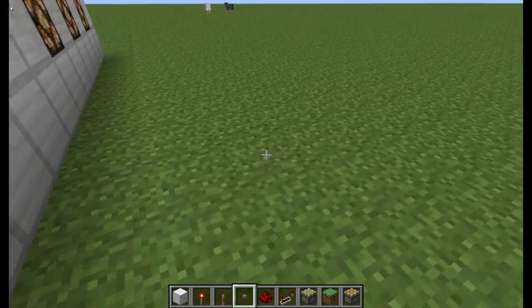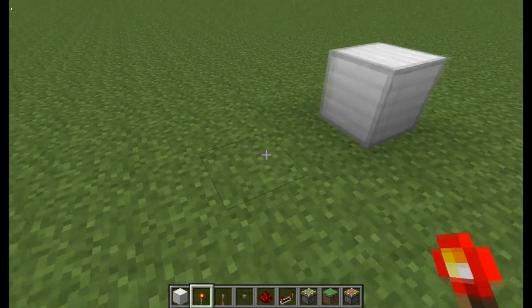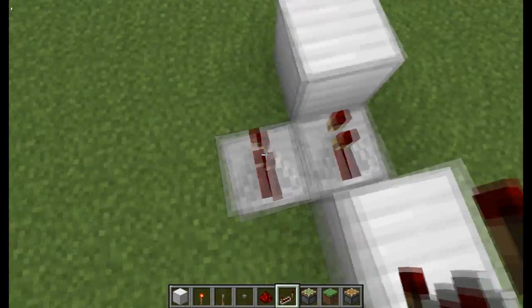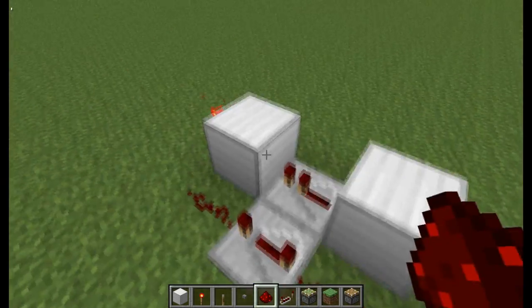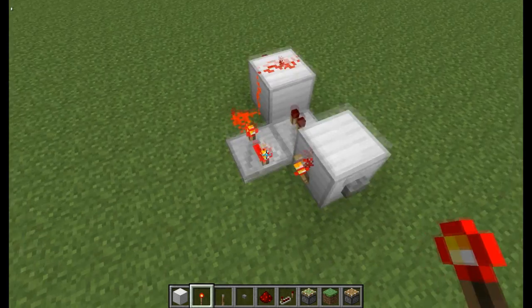It will go to a converter type thing we have set up over here, and I'll show you how to build that right now. First you need any block of your choice with a button, then another block with a torch on the end, two redstone repeaters right there like that, and then you need some redstone going over the second block, and right there you need a torch.